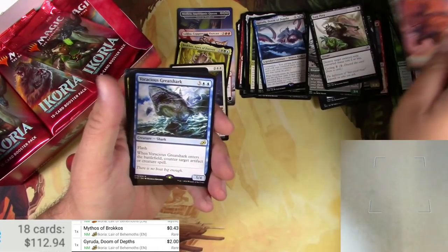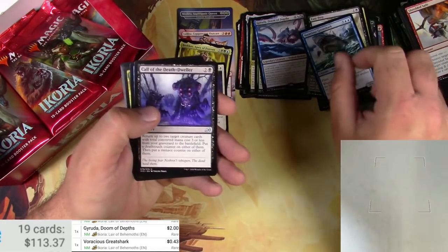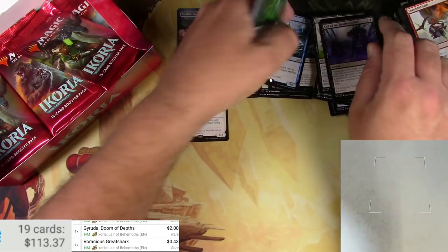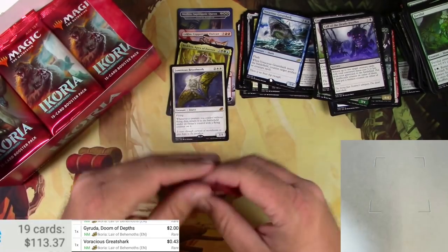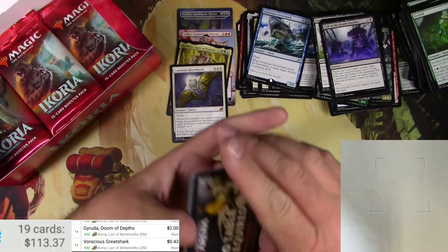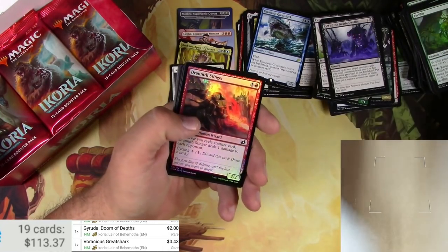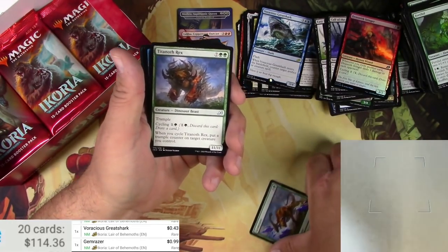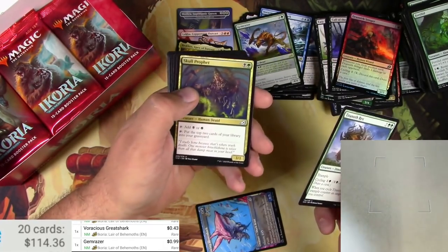Planes and a Voracious Great Shark — goes for 43 cents. Parcel Beast — oops, rares in the rare pile, uncommons in the uncommon pile, commons in the commons pile. Got a giant pile of open packs just to the right of me, just throwing them over there. We got a foil Duranith Stinger, a Gem Razor, a Titanoth Rex, and a Pouncing Shore Shark — love it, bright colors are my thing. Skull Profit.